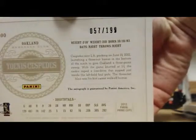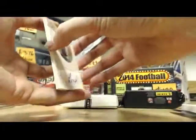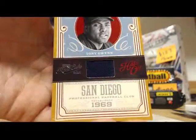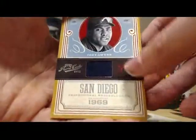Next — oh, there you go, that's pretty cool. Tony Gwynn, rest in peace, buddy. Jersey card — it's the hat, he wore a hat for this. That one's numbered 13 of 99. Pretty cool.